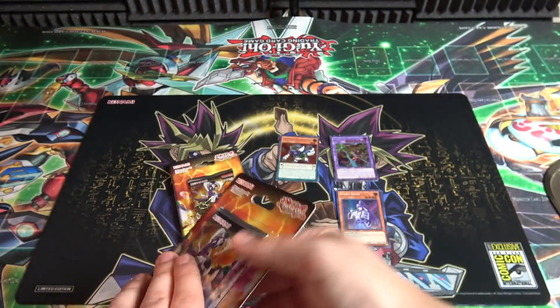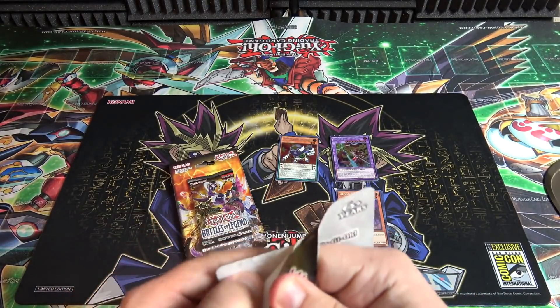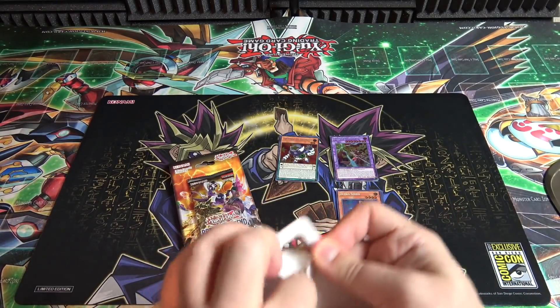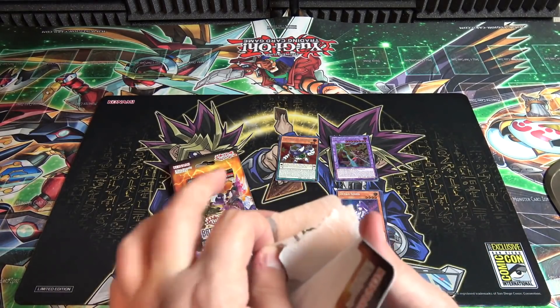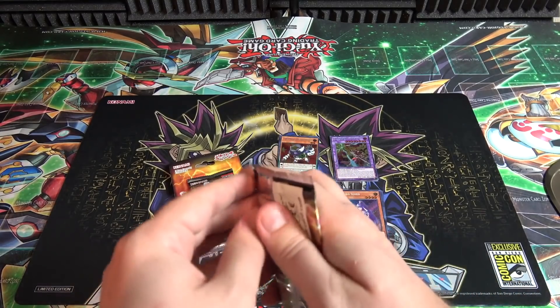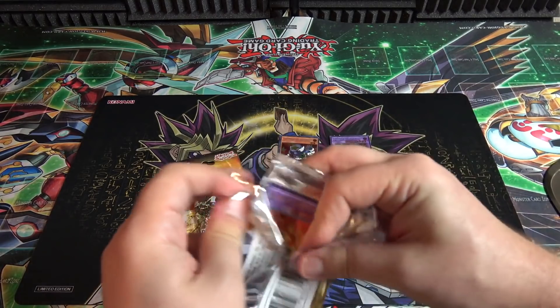Yeah, the first opening I think I got like six packs of them back then too, and we got like two of him. He's kind of my spirit card for this set — I usually have a spirit card for every set, it's just that holo I seem to get the most of. But either way, it's still a good holo, especially with the legendary dragon decks. You can now build Odd Eyes really easily and throw one of those in.